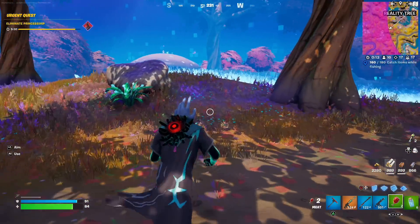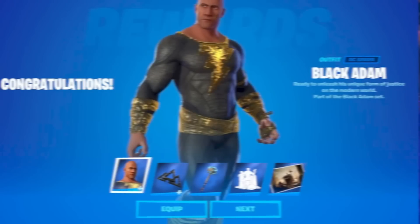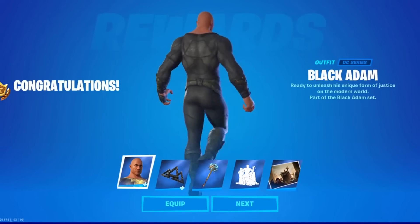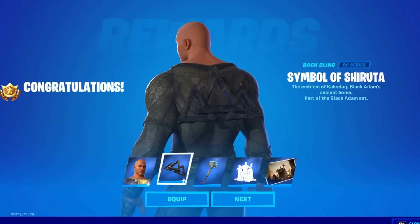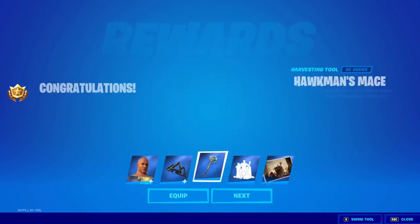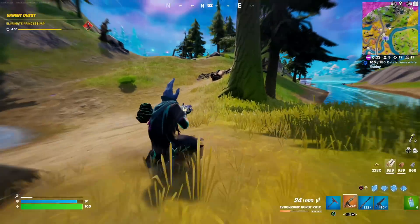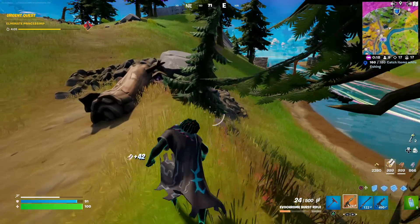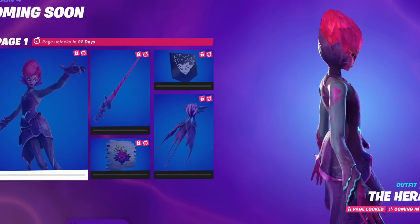There are tons of other collaborations set for the Fortnitemares season. We know the Black Adam skin is arriving on October 20th — just four days away — which will include the Black Adam skin, a back bling, a new harvesting tool, and a loading screen. It's pretty funny that we're getting another Dwayne Johnson skin considering he also plays the Foundation. If you need this skin, make sure to do the steps at the very start of this video as I'll be gifting out the Black Adam bundle.